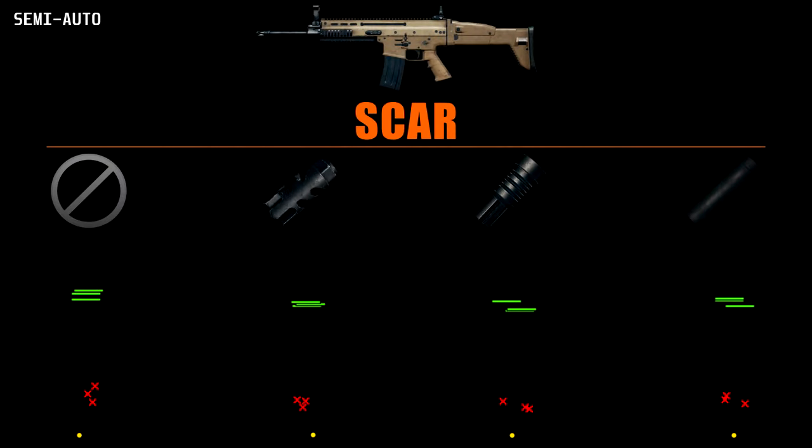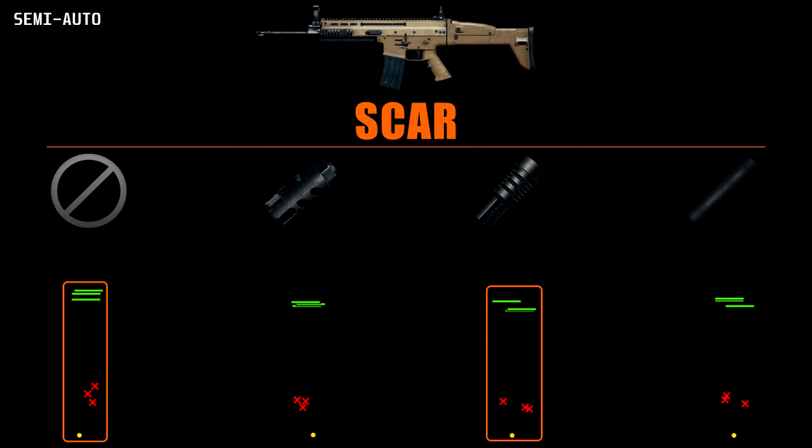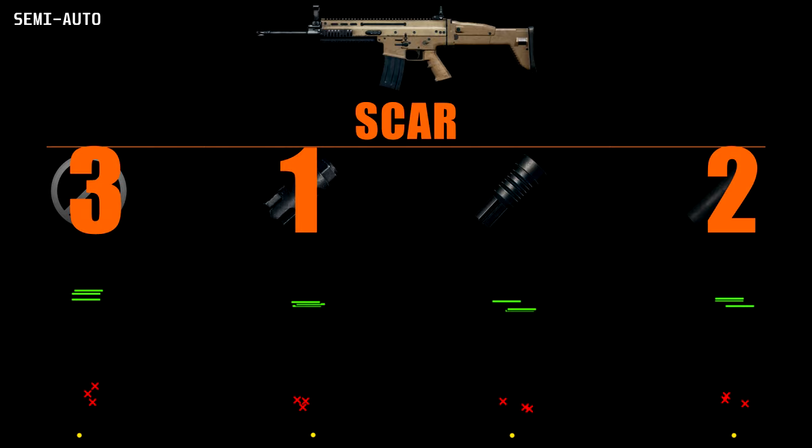Using a SCAR as a cheap DMR is a normal practice. The compensator has this in the bag with almost no inconsistencies. The suppressor also giving some good feedback, but using a flash hider doesn't look worth it over no attachment. My ranking is: compensator, suppressor, normal, flash hider.